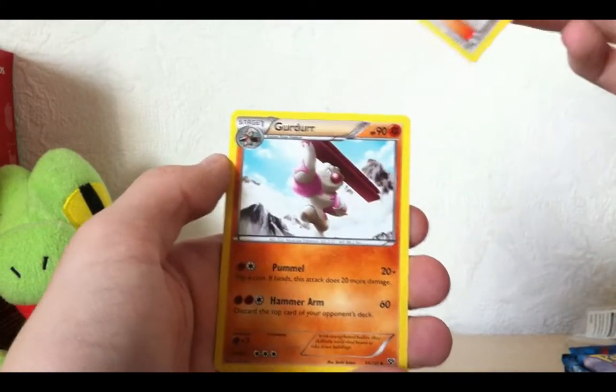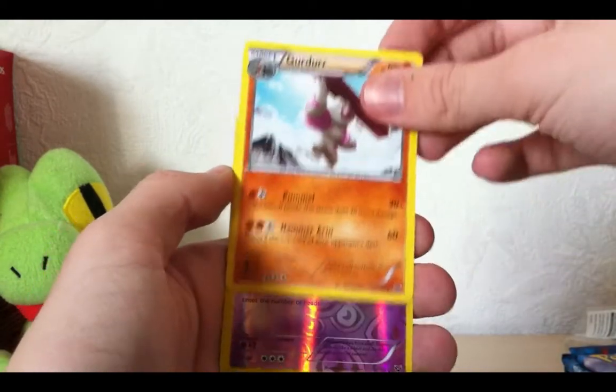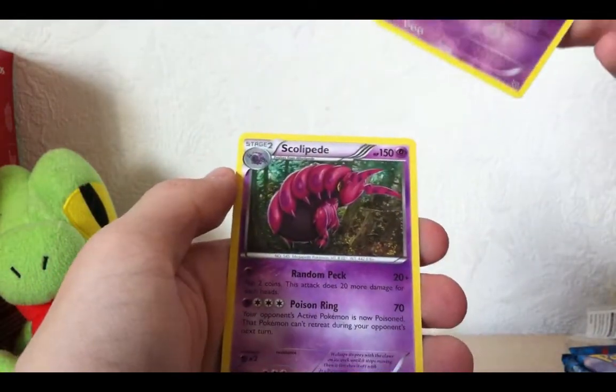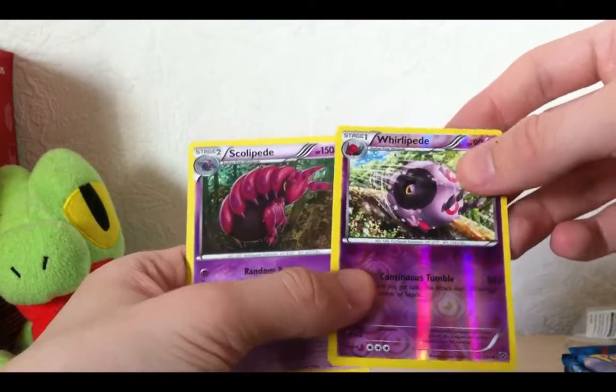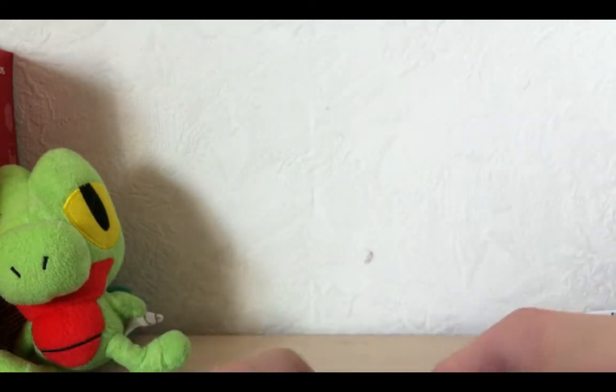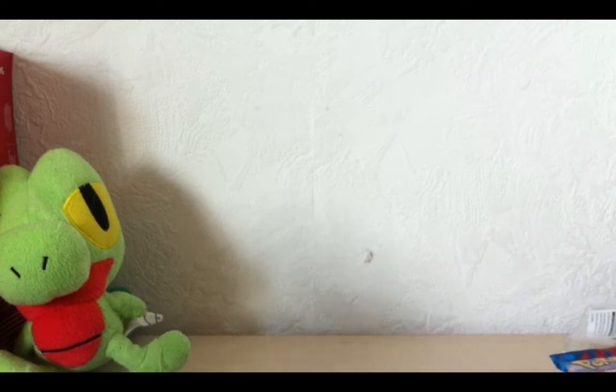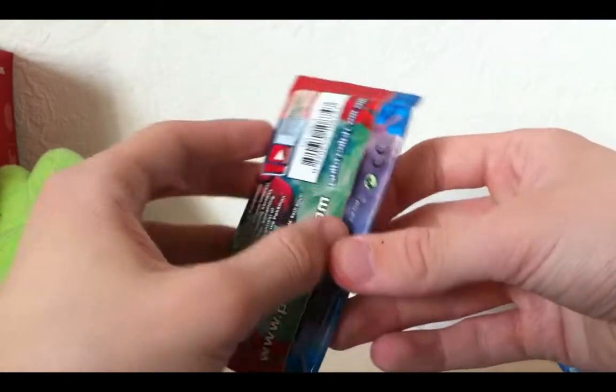It doesn't really matter how you pronounce it. Awesome. Team Flare Grunt. A Girder. A Reverse Whirlipede. Ooh, that's nice. And a Scolipede — that's awesome. I think holographics are one in five — I think that's been changed in these booster packs, I don't know why.